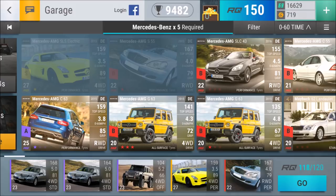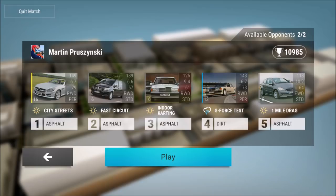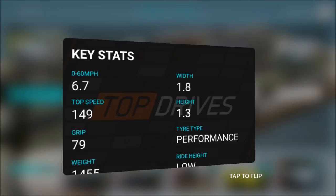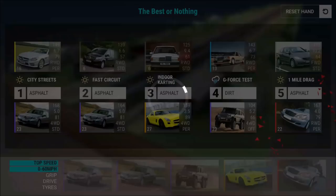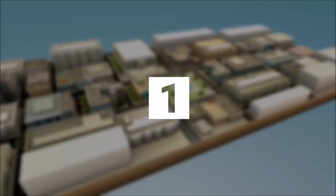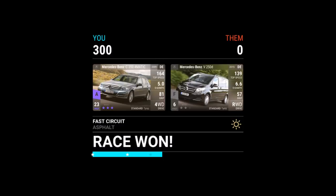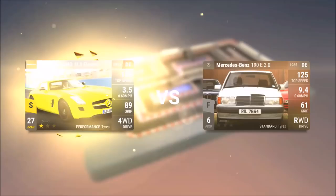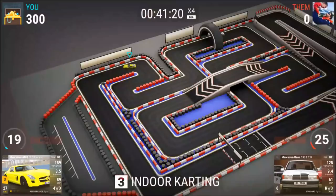We've got some dirt. We can use Geforce Test, City Streets, Fast Circuit, Indoor Karting, One Mile Drag. Hmm, where's my rain? Someone told me about rain — there's no rain. Let's use this guy on City Streets — going low, I think that's low. Fast Circuit, there we go — that's my deck. It's easy with no legendary yet. Okay, that's a good start, definitely a good start for a new event.